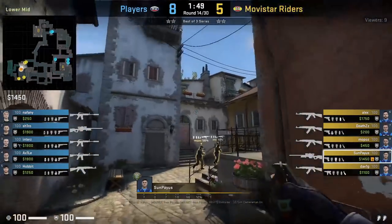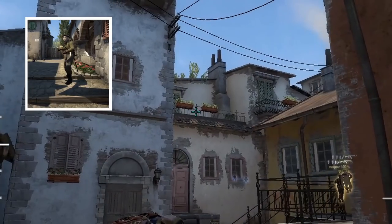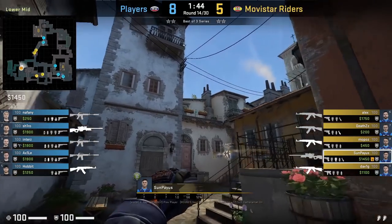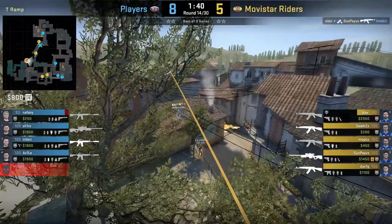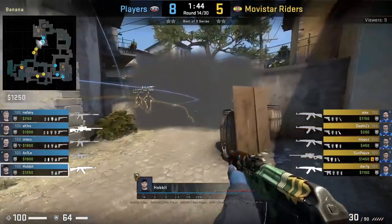Senpais throws a banana flash where he's on these steps, aims at the railing here, then runs forward and jump throws. This flash lands deeper, covering more of top banana. Movie star writers use this flash to push through their own half wall smoke, taking control of top banana and killing a blind Hobbit.